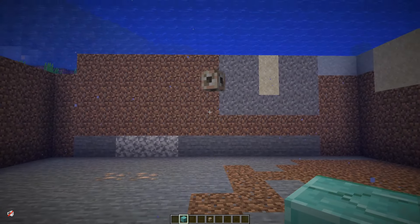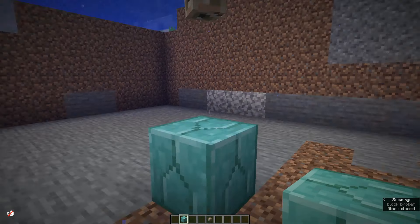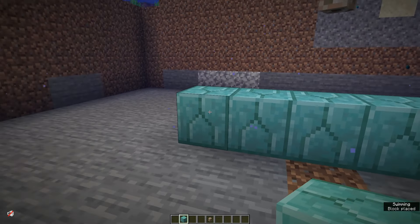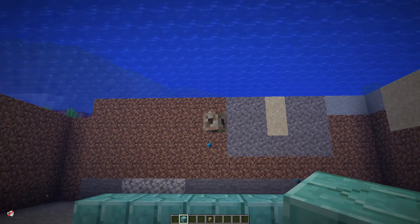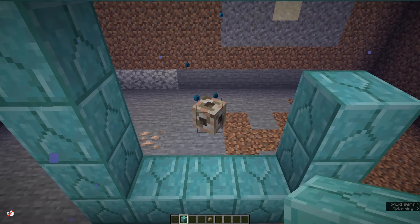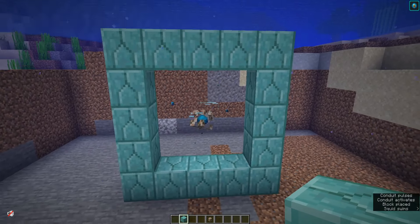When you have your prismarine blocks, all you have to do is place your conduit in the water. Make sure that there are two spaces of air underneath it with a block of prismarine just like this. Come out from the side by two on either side so you have a strip of five going across, then put it on every single side. As you can see the prismarine is almost in place and the conduit is starting to draw power.